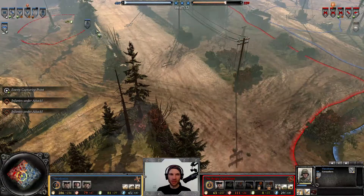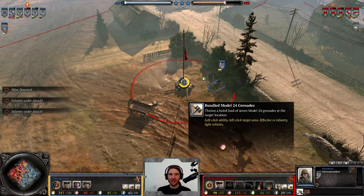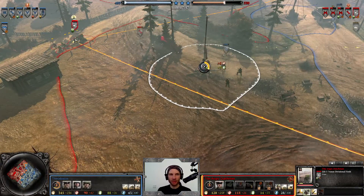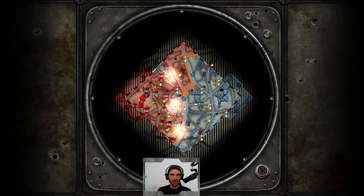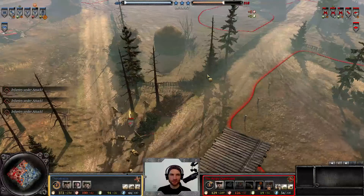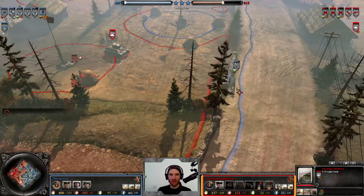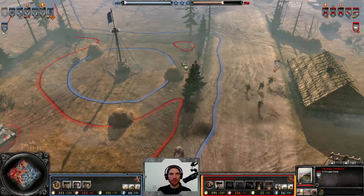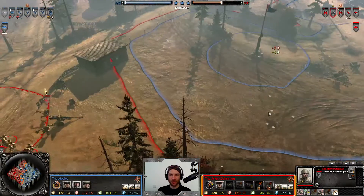Out come the Panzergrenadiers — obviously just a bang-for-buck upgrade of the regular grenadiers, and they have bundle grenades. No doctrine just yet — those are non-doctrinal. The ZIS gun is probably going to get overrun in just a second with lots of squads converging. Someone asked if I could show the tactical map more — I'll definitely do that, though it's on a hotkey that's not very accessible for my playstyle. Out comes a T70, which is probably a good thing. No AT gun just yet but one is in the making.